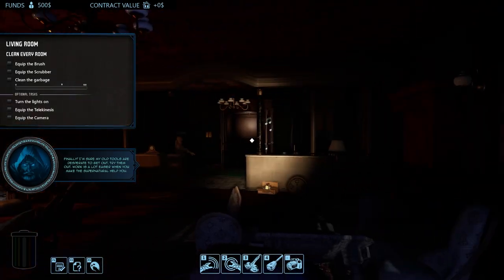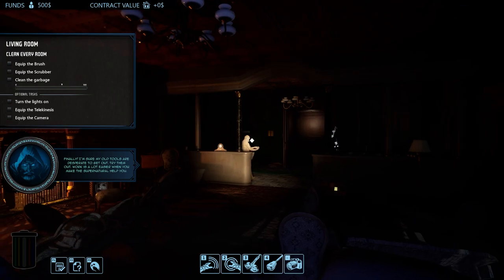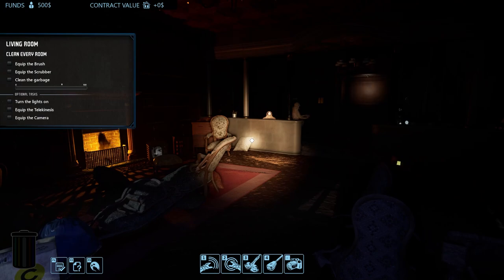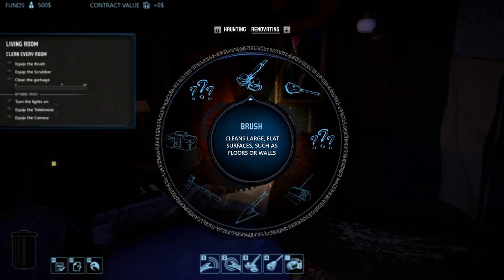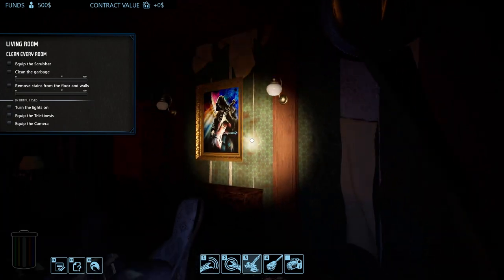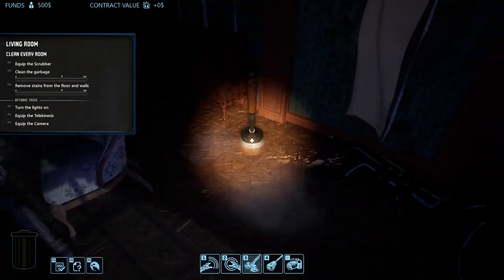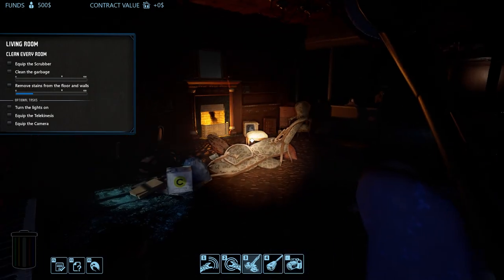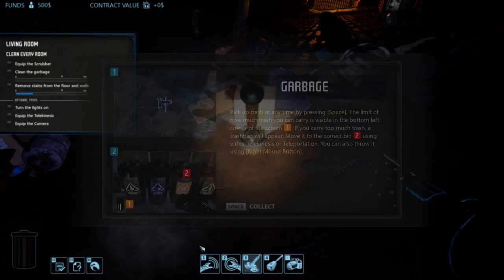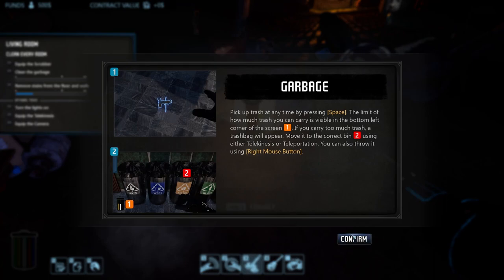Finally controlling the old tools. We've got the brush — use it to clean any stains you see on the floor, aim at the stain and press left click. It's like we have telekinesis too. You can pick up garbage by pressing space.